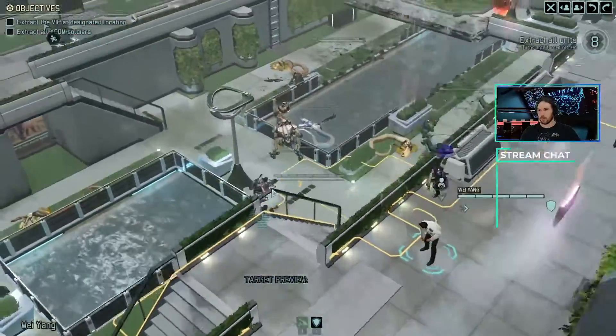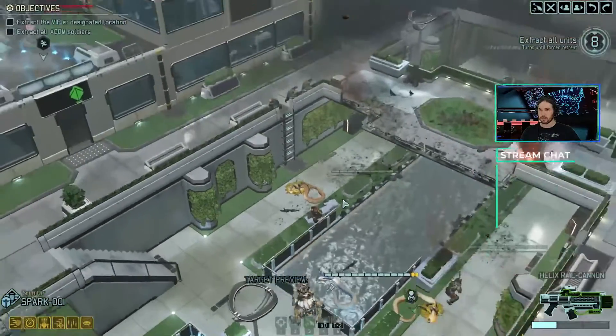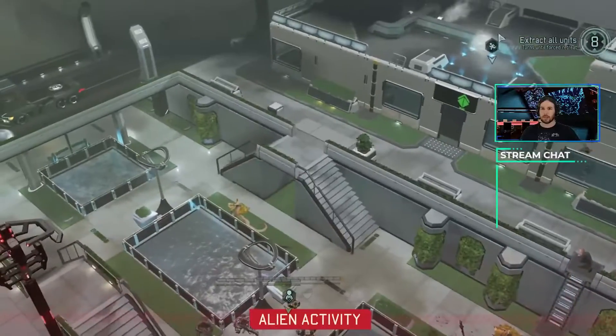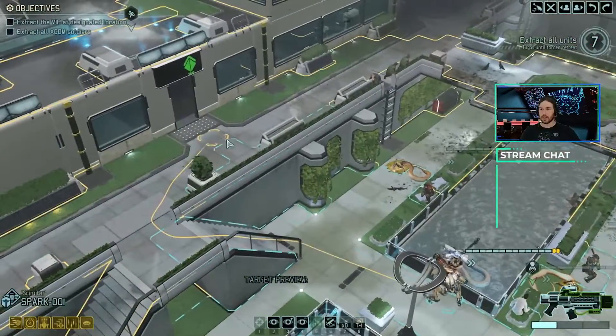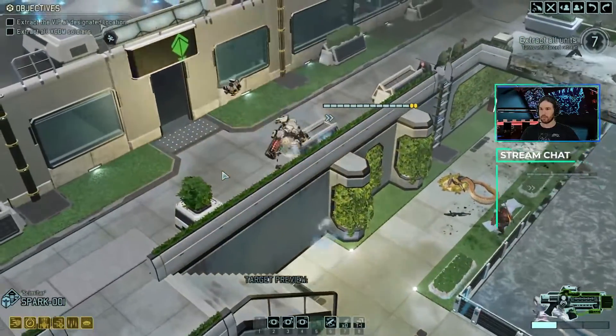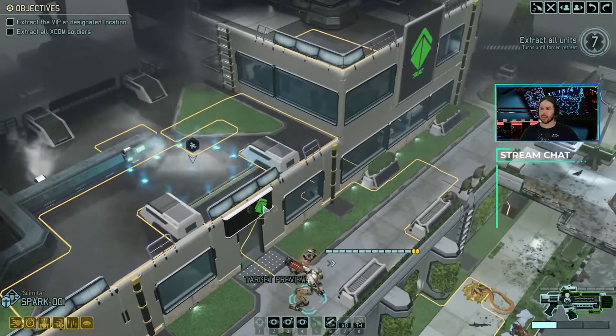Moving forward. There is still another group of enemies over there — there's a specter and at least one, maybe two sectoids. Let's go and activate that group. I didn't activate the group. That's annoying.